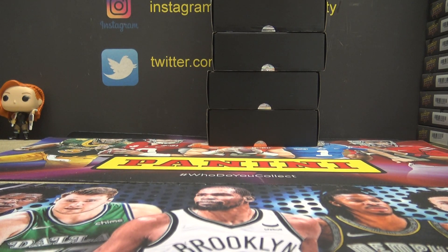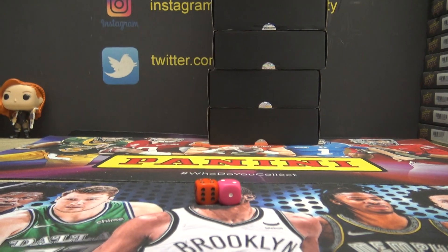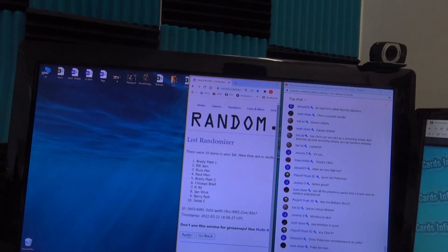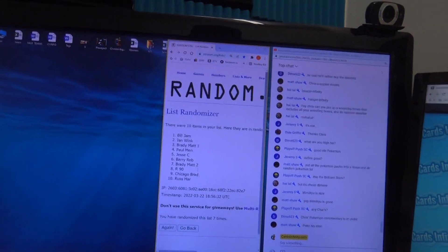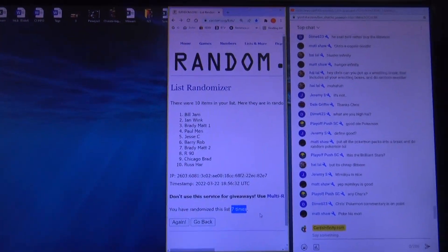All right, this is round four. Seven times — poke his mom — two, three, four, five, six, seven. Bill jam down to Russ Harr, seven times.